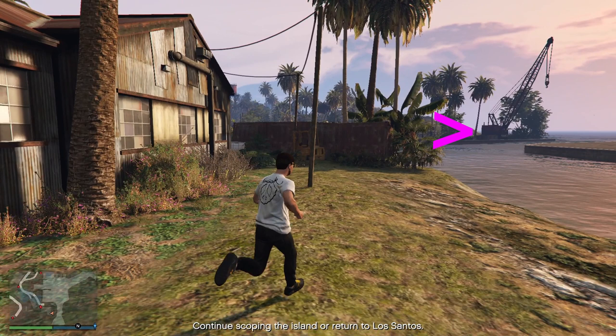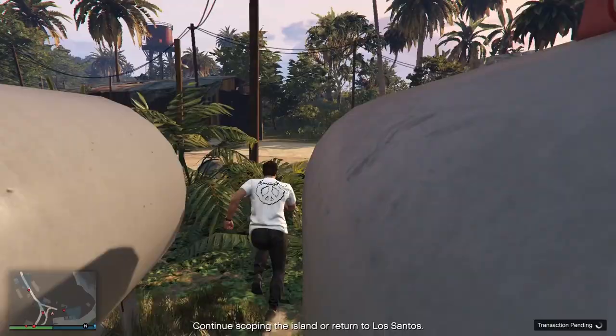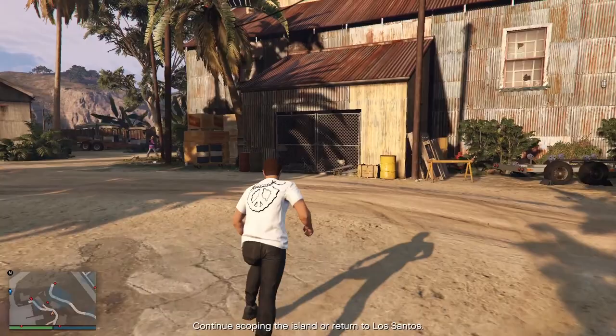Once you're at the crane, same as the north dock — take a photo of the waterway to mark it as an infiltration and exfiltration point. Right under the crane there's some grappling equipment, so take a photo of that too. In a small warehouse nearby there is some cash — snap a picture and send that to Pavel, he'll mark it for you so when you come back for the heist you can steal it. Just left of that warehouse you'll find some of the green stuff — same thing, take a photo and send it to Pavel.